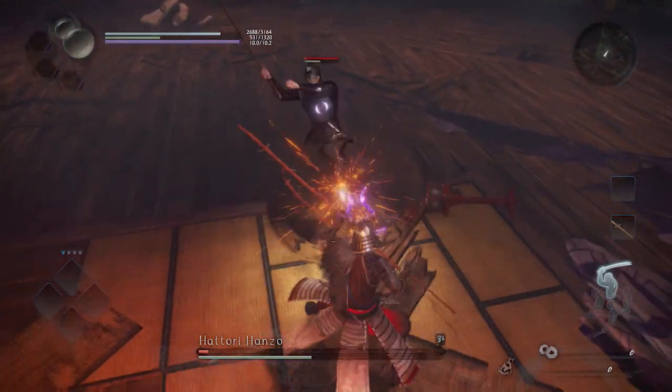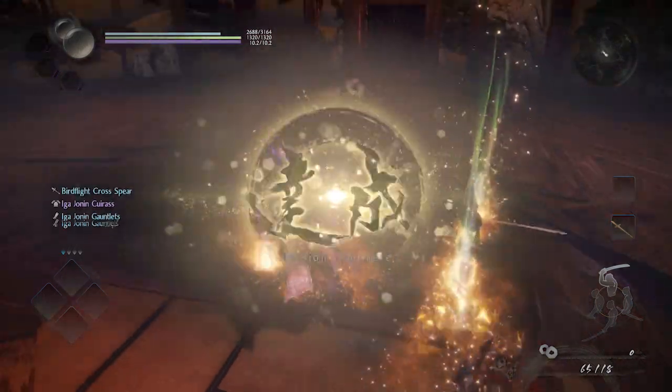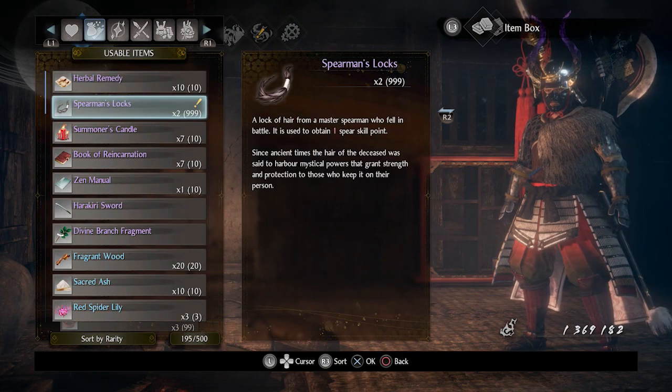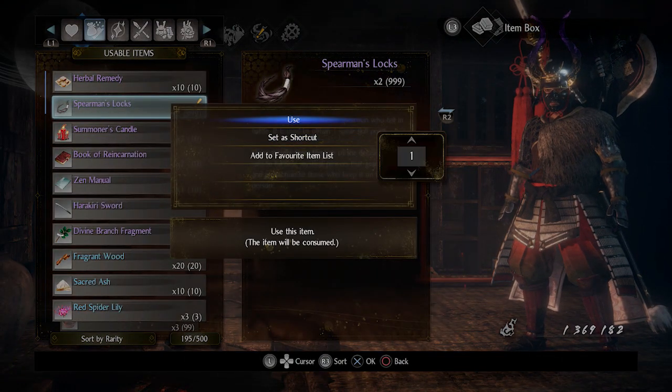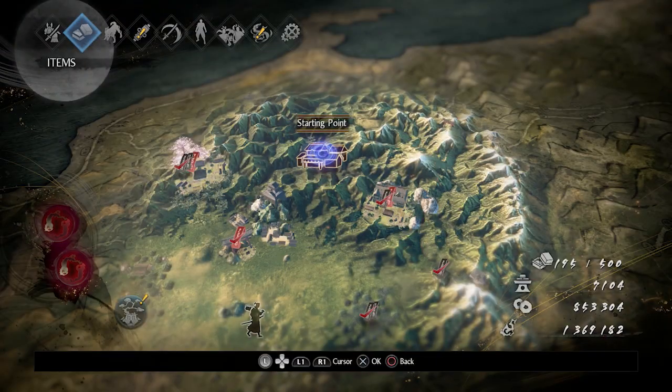The two Mystic Art abilities available for your spear are Fluidity and Stability. Simply unlock either one of these and your trophy will unlock straight away. If you haven't got quite enough skill points to reach your Spear Mystic Arts, just use your spear a bit more to rack up a couple more skill points — that should be more than enough to get you to one of your Mystic Arts.